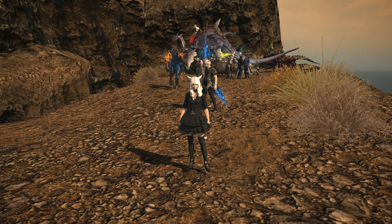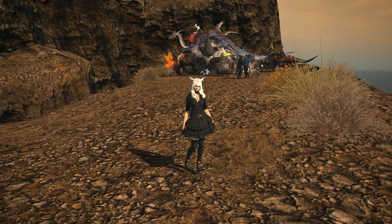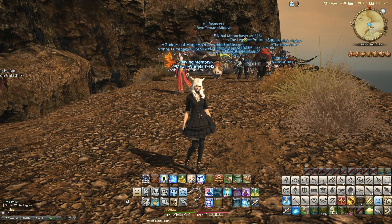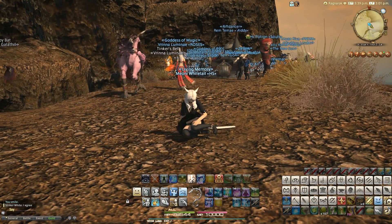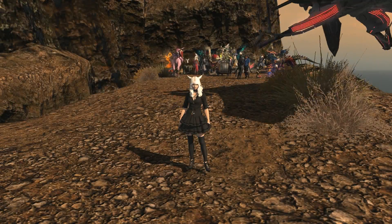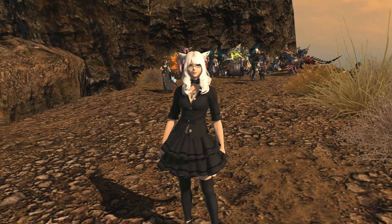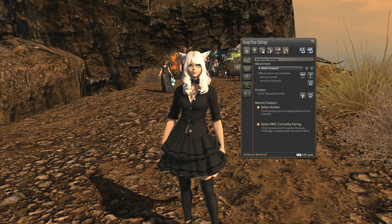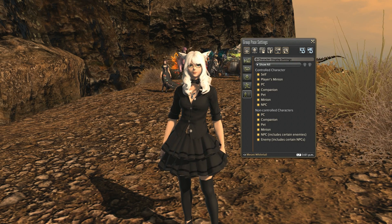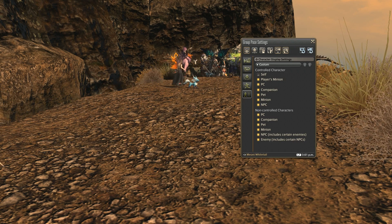So this got updated as you no doubt knew about, if you saw a developer blog recently on this. There are some great new features that really are quite special when you use them. This has to be one of the coolest additions for my own use and that's the character display settings tab, which is the fifth tab down here. They've added this to the G-Pose menu when you enter G-Pose mode, which you bring up with middle mouse button, and essentially this new list of settings allows you to filter what you actually see on screen.